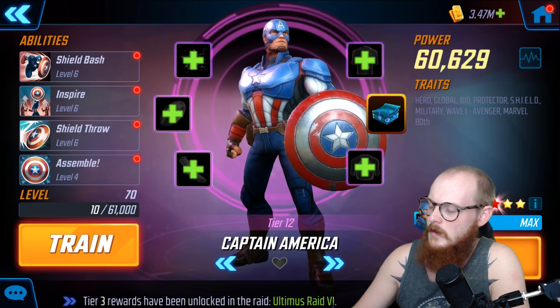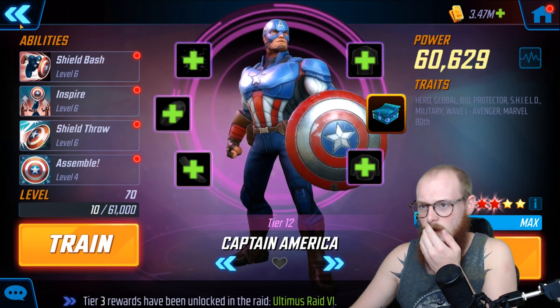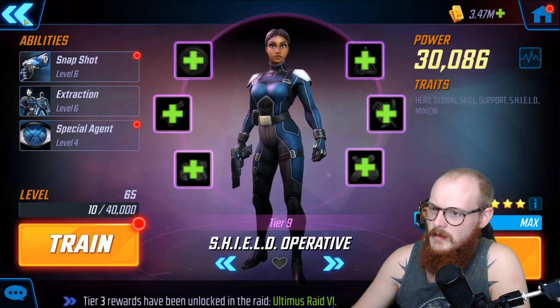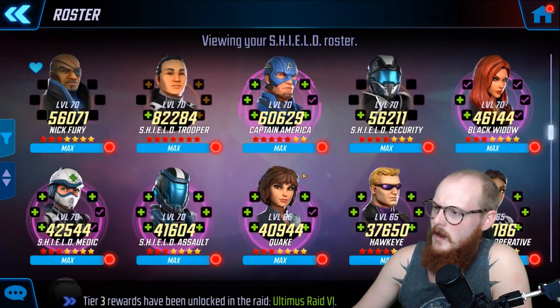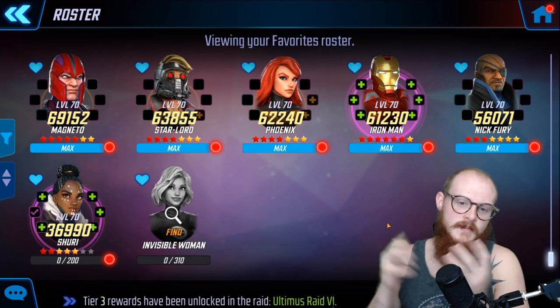I'd typically recommend farming nodes for characters that are good down the road. Hawkeye can only be used for this one event, so why not farm shield characters you'll want later with Nick Fury? Captain America is amazing — arguably the best solo tank in the game and fits into almost any team. My recommendation is Shield Trooper, Shield Security, Shield Medic, Shield Assault, Captain America, and Quake — pick five or six from that pool.